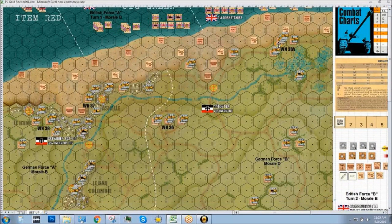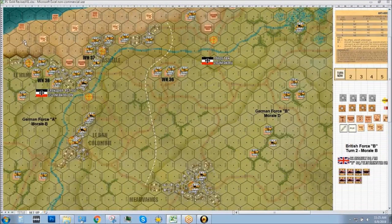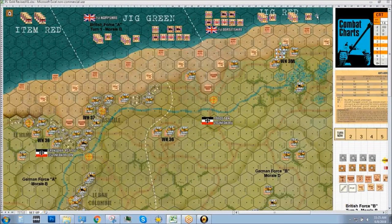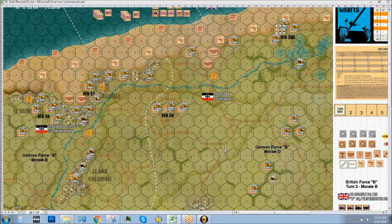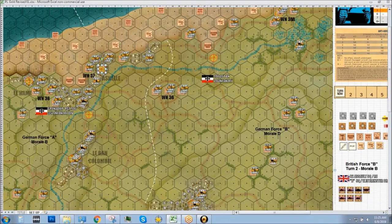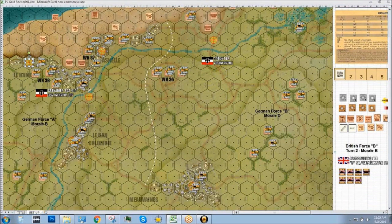They do still have fortifications — blocks, minefields, the whole nine yards. Most of the objective hexes are here, so what we'll probably see is the British landing here and making a big pivot movement down to the southwest, because that's where most of the objective hexes are, reflecting the historical objectives. There are seven total objective hexes on the board, indicated by yellow target icons. You have to take at least four of them — the majority — by the end of turn ten.